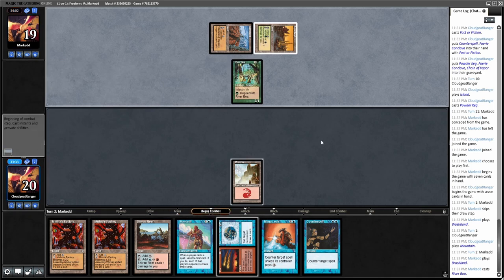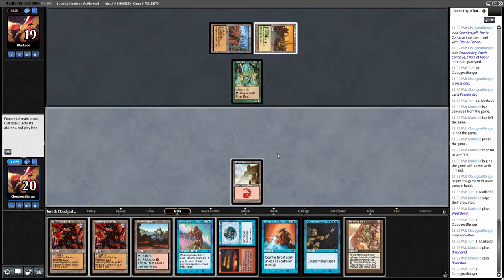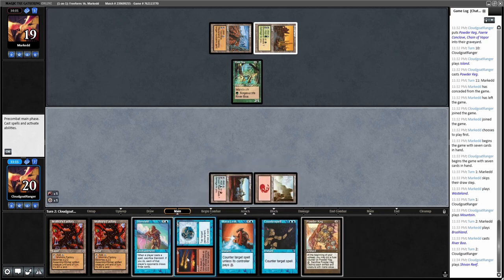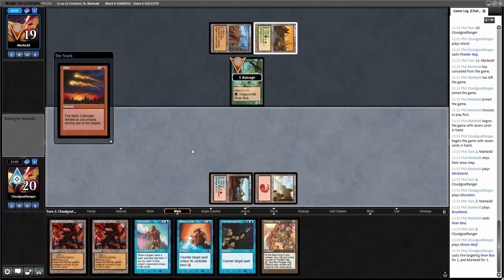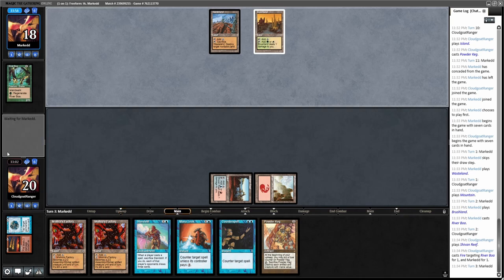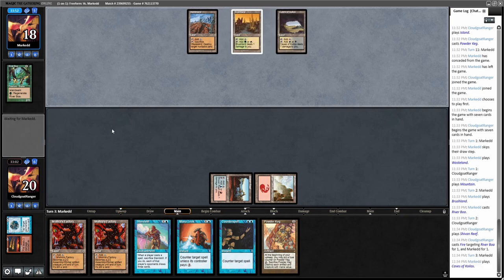If I Fire/Ice I could lose my Shiver Reef. I'm still going to do it. I guess I could have just done Mishra's Factory — for some reason I thought I needed the Shiver Reef for red mana, but obviously I have the Mountain. He'll probably Wasteland my blue source, but maybe he thinks it's a trap — I'll bait him into it.